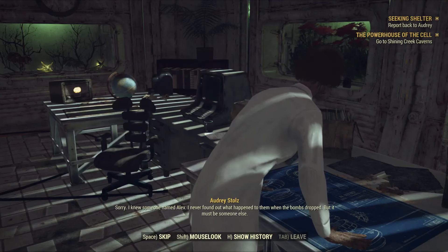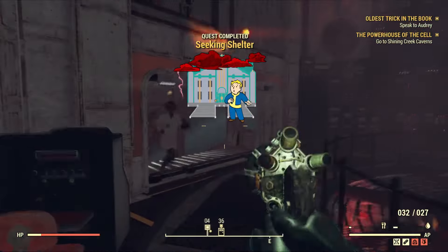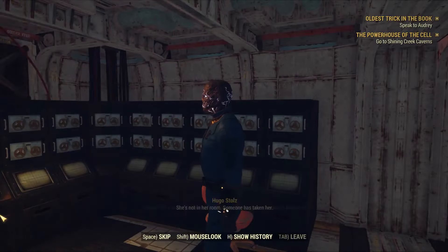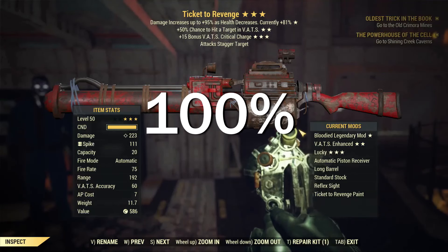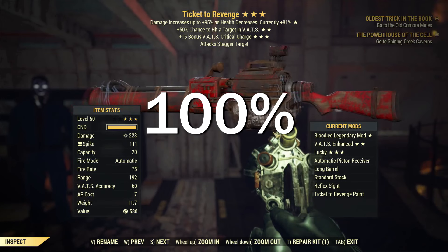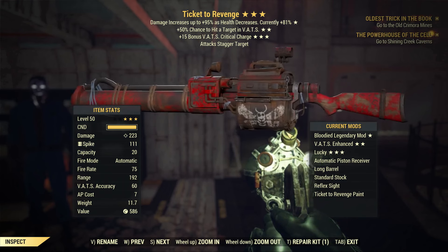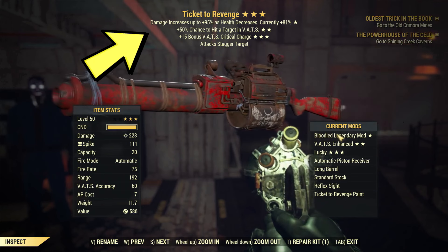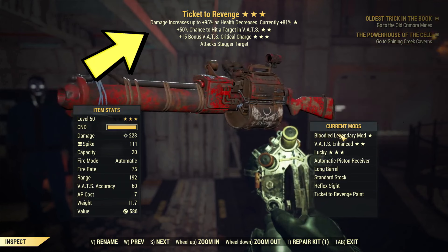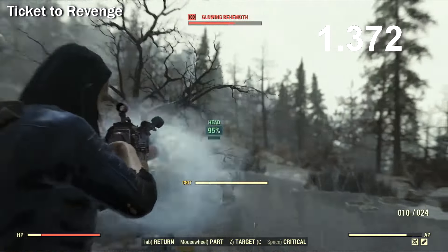Kevin will ask you to retrieve the weather machine repair part. Once done, go back to Audrey at the Hogsville Weather Center meteorology sector. Audrey will ask you to install the weather machine repair part in the other room — follow the yellow quest marker to do so. Once complete, Audrey will come to you and then you'll have a surprise visit from her dad Hugo. The quest reward is one of the best weapons in the game: Ticket to Revenge, a railway rifle with Blooded, 50% chance on hit to apply VATS effects, 15% bonus VATS critical damage, chance to stagger, double ammo size, and a unique skin.